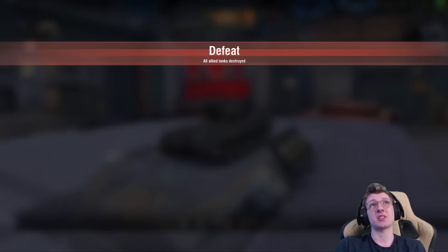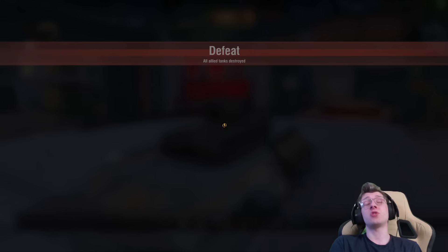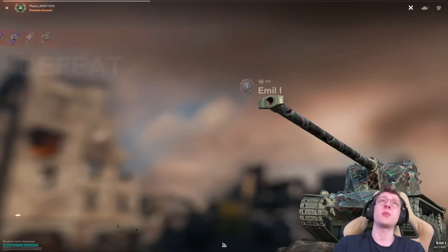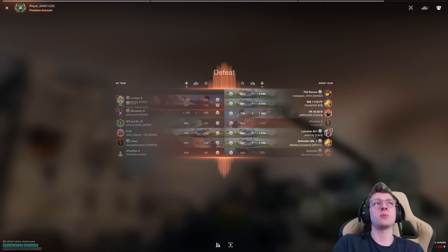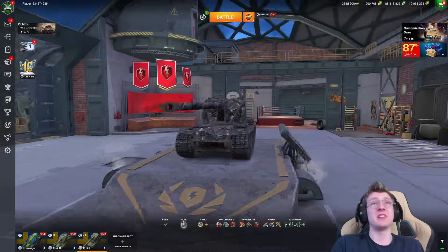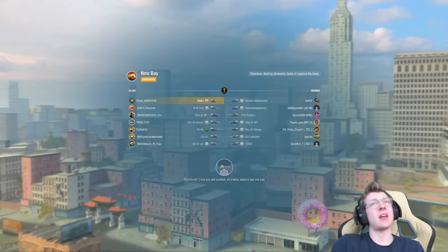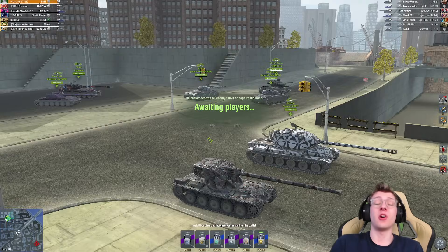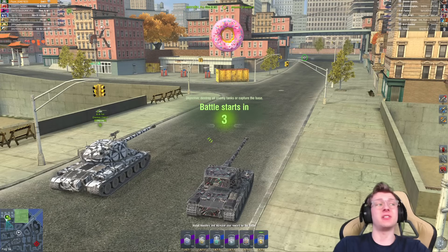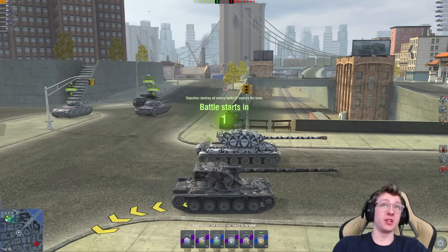That showcased a couple of things about the tank's capabilities. The DPM is decent enough that you can get out some quick shells — that was 2,200 damage when the next highest on my team was 1,200. And you saw how we activated that super speed boost, which allowed us to get out of any trouble very quickly because the tank reverses at 20. With a super speed boost buffing that by an additional 10, you can go 30 kilometers per hour in reverse in a heavy. It's kind of crazy. So in that regard, I do really like the Emil — it's an incredible tank when you're able to use the mobility properly.